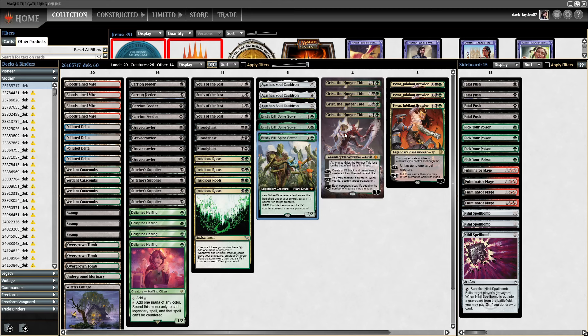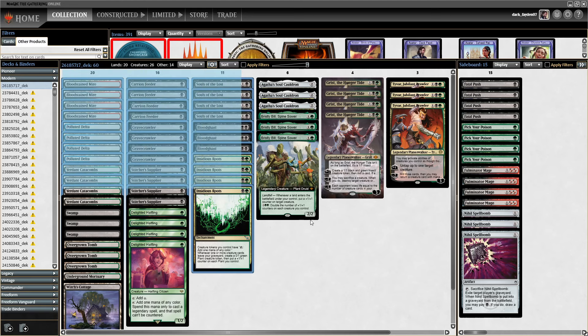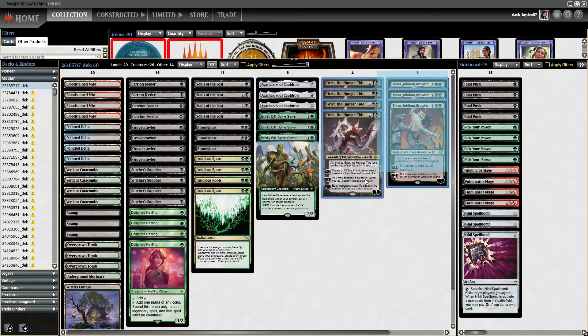The deck can play decently against Gravecrawler hate. That's it for today — thank you for watching. Friendly reminder to click like, click subscribe, and comment in the video. I want to hear about your experience playing this deck and your ideas. Would you add more Agatha's Soul Cauldron to the main? So far, having Grist, Carrion Feeder, Bristly Bill, and Halfling has been more than enough. After MH3 there'll be more cards with abilities that will be a great fit in this deck, and I'm really excited to explore that. Thank you for watching — that's it for today. Goodbye.